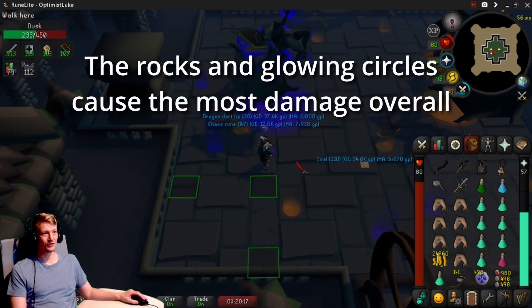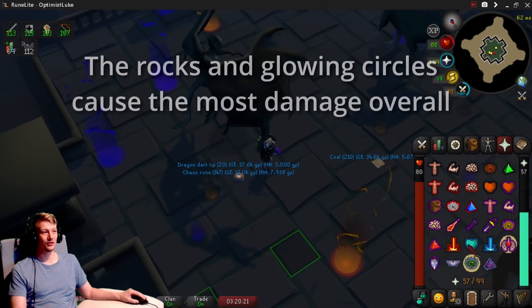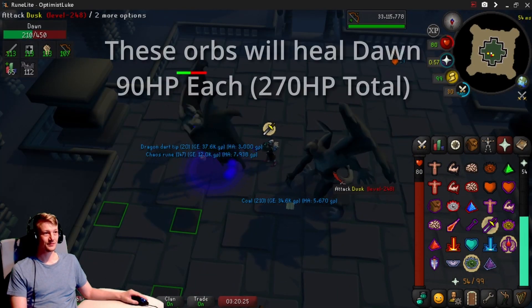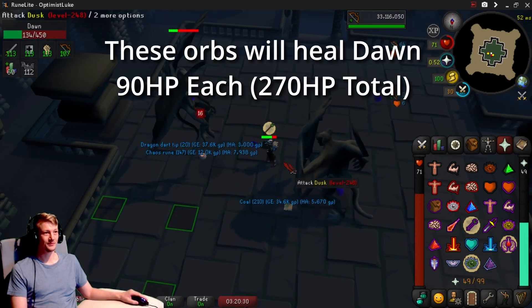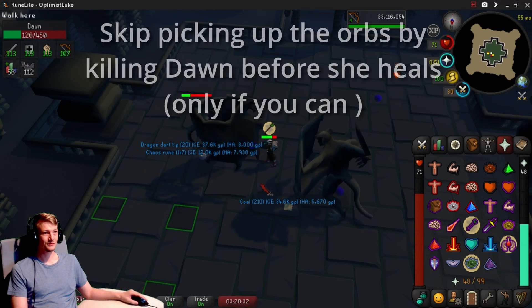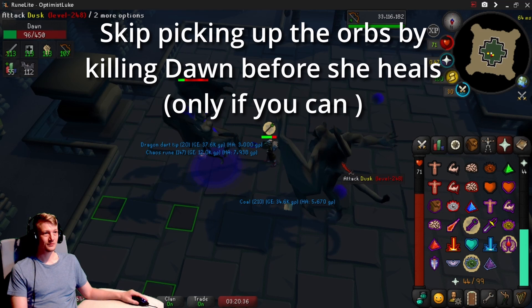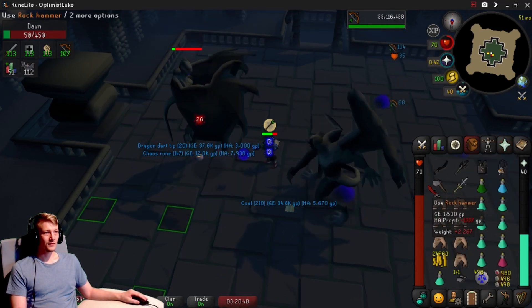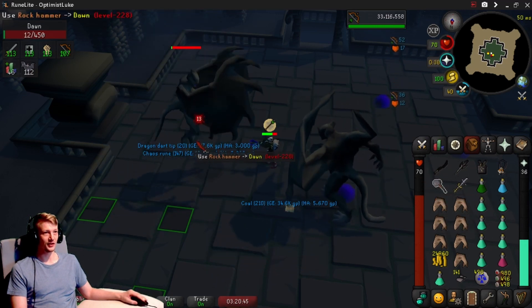Dodge the circles on the ground. You want to stand right next to this guy and throw on Rigour — then hit him. Turn on range prayer after this guy hits you one time.